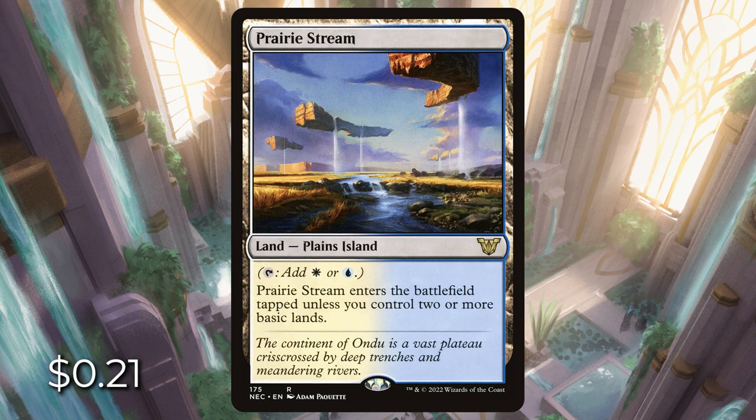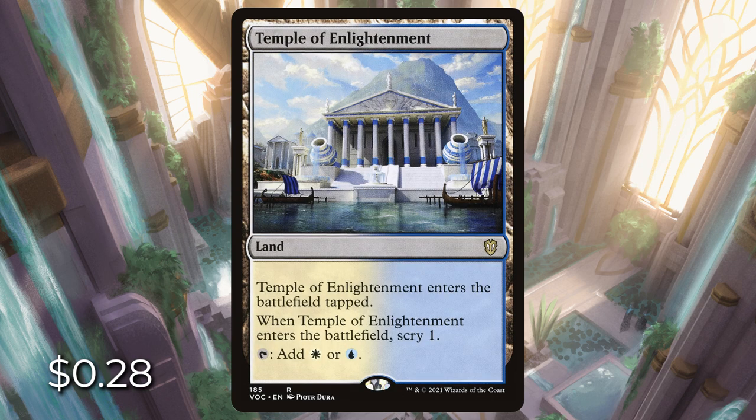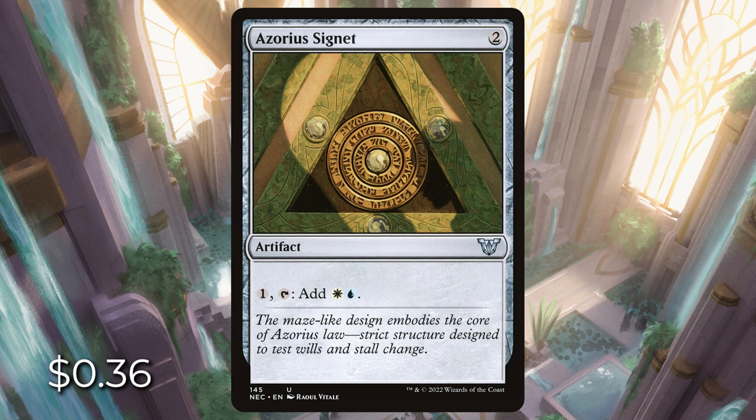Prairie Stream is another great card. It's a plains island. When it enters the battlefield, if you control two or more basic lands, this is going to enter untapped. Temple of Enlightenment enters the battlefield tapped, but we get to scry one as well. And then we also have Azorius Signet going for $0.36 right now — instead of it being on Sky Cloud Expanse, it's now on this artifact.